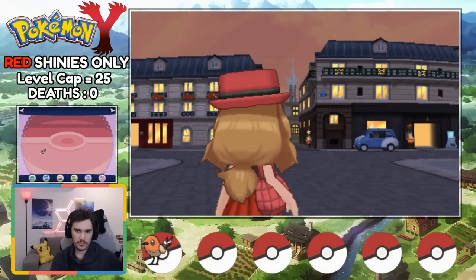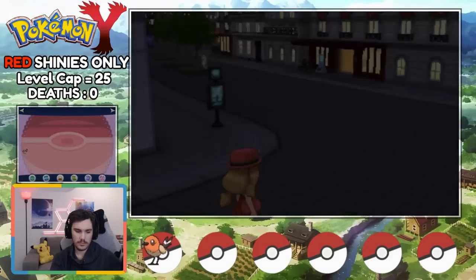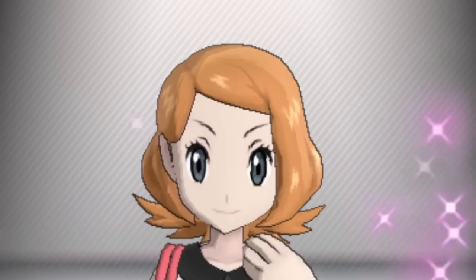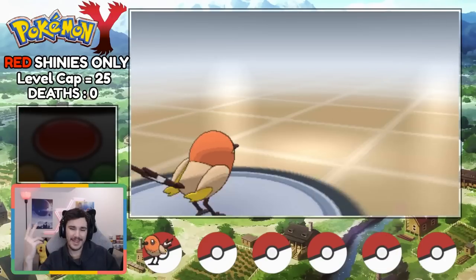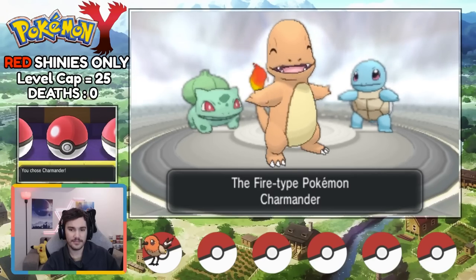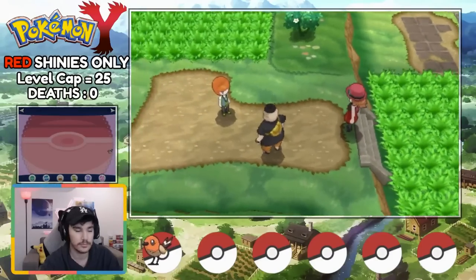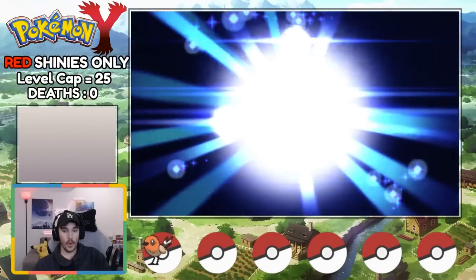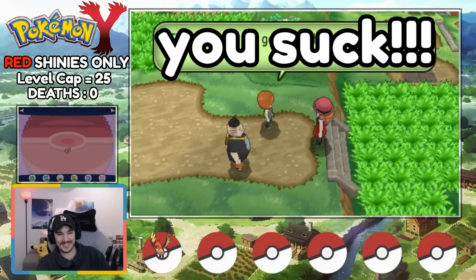From here we make our way up to the big French city. We get our hair colored and cut - we get our nice orange hair, the closest thing you can get to red, and it matches the name theme. We take down the professor with ease, claim our non-shiny Kanto starter, and throw it in the trash. On to the next route we go. We meet up with some of the neighborinos, and after beating them, our Robin evolves into a slightly more red bird. And they make fun of me for only having the one Pokemon.